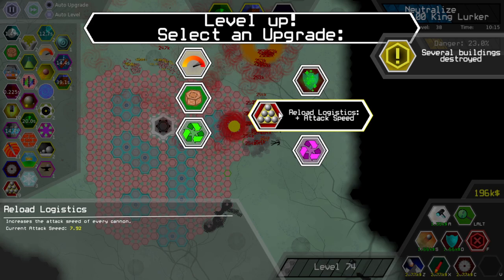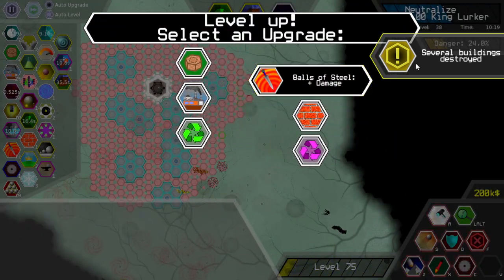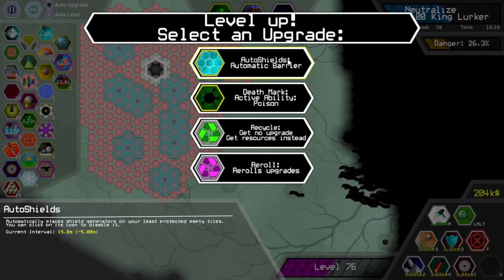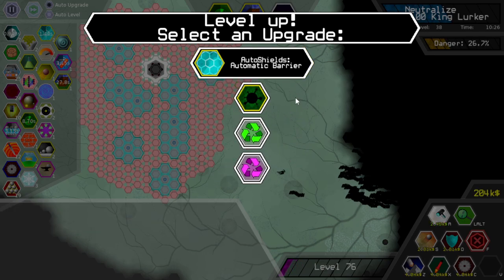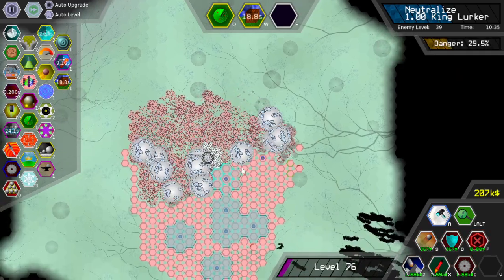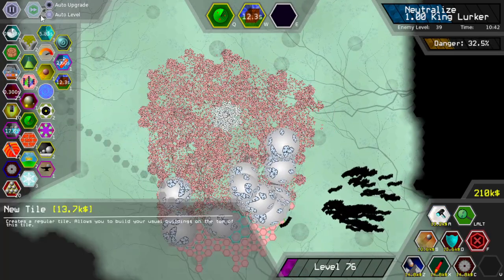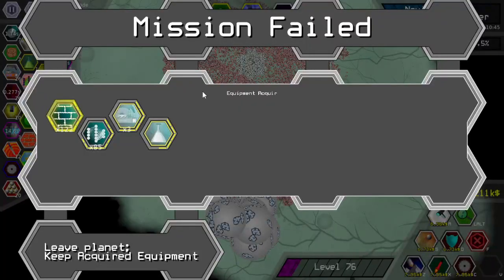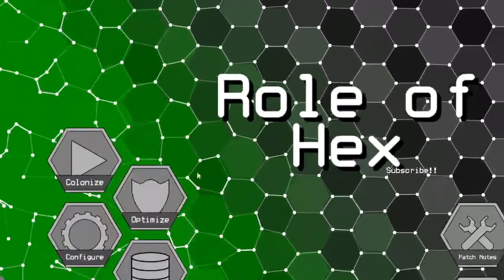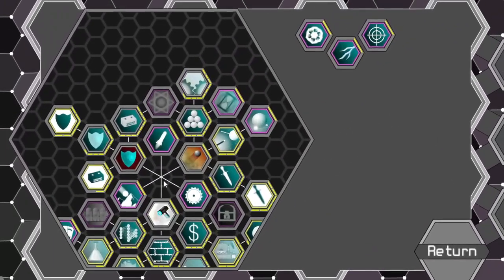Okay, several buildings destroyed. One thing I will change is to make this percentile-based — basically it should only trigger the warning once a certain number of buildings is destroyed. Yeah, that's a good number of buildings to trigger the warning on. Well, I guess that's a reason not to play it at twice the speed.